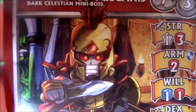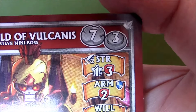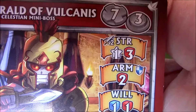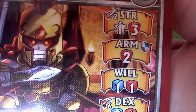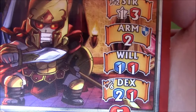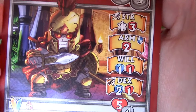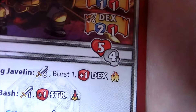So the Dark Celestian — we haven't even actually been to Celestia yet. He moves seven, with three actions of course. Range of two in melee with one star, three red in strength — that's pretty ouchy. Armor is two red, which is going to be very difficult. Will is one blue one red. Range six in his dex with two blue one red. He is immune to fire, go figure. He has five health, and being a mini-boss he's worth four skull points.